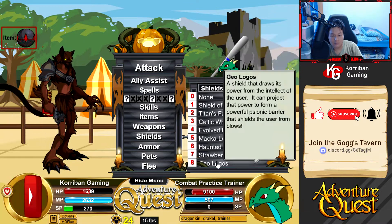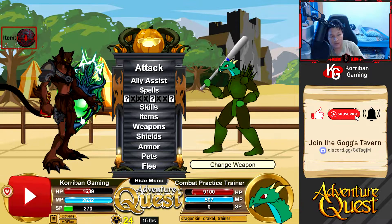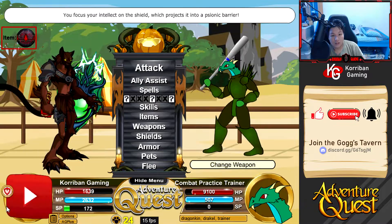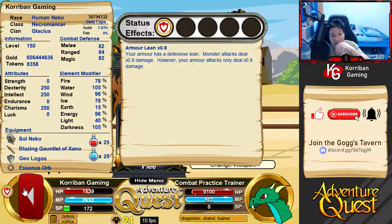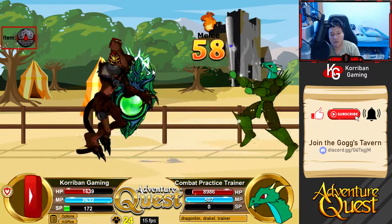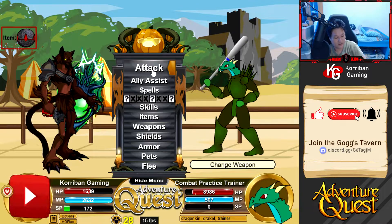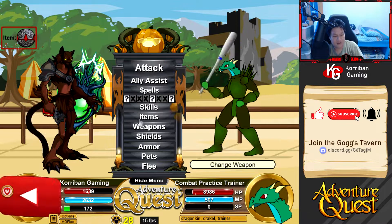For shields - Geo Logos. So it's basically a recolored version of Logos, and if you click on it, it projects a psionic barrier. Our MRM has increased greatly, so it's good for dodge builds. But Titans Fall is a free alternative, so get Titans Fall instead of this. I just picked it up because I'm a collector.